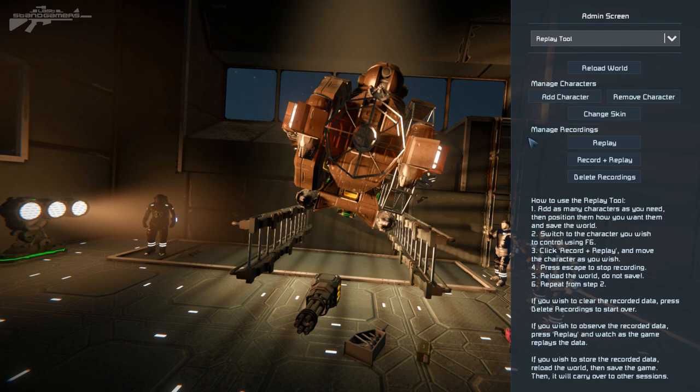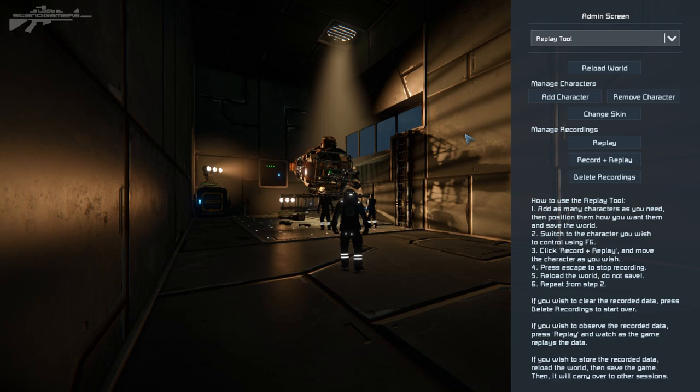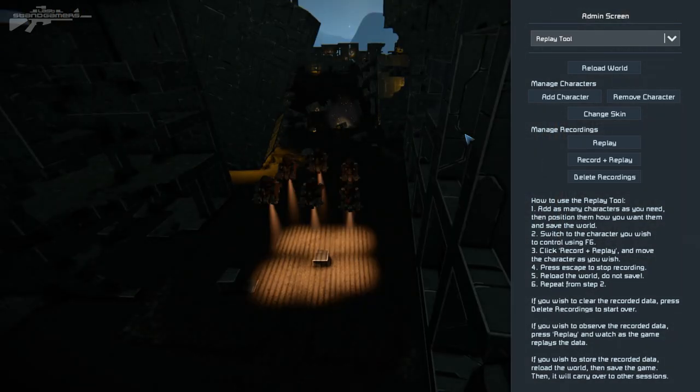Before we do that, I'm going to press F6. What F6 does is allow us to cycle between the characters, but we need to make sure that we're actually in the character's body before we do that. If we're in spectator camera we won't be able to switch. So we can now switch between all the characters on this map in various different locations.